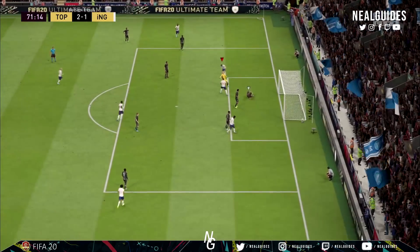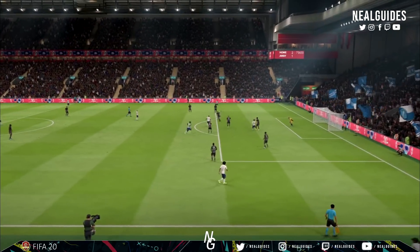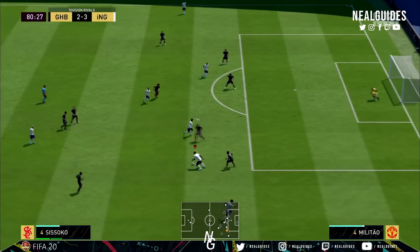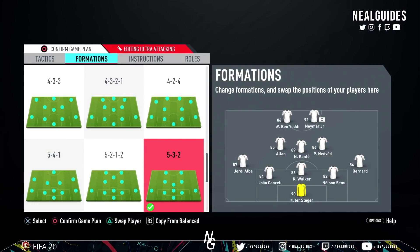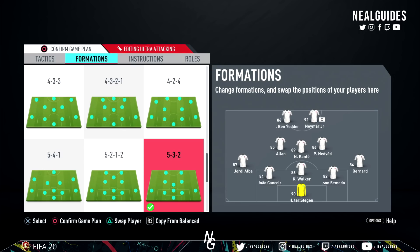So it creates many different options and outlets for you to attack. The defending system is a 5-3-2 and against the narrow 4-3-1 variation it's really solid. In terms of attacking, you can play against any formation. It completely works and it completely breaks the 4-1-2-1-2 narrow. Now it's important you understand how it works. This is different from the 3-5-2 and I'll explain why. This is a remodification of the 5-2-1-2, because in the most recent patch, defensive stability is a big issue.